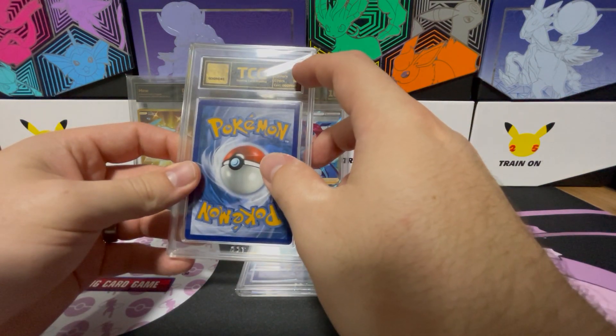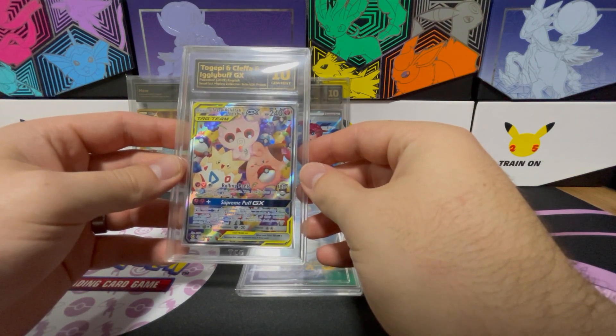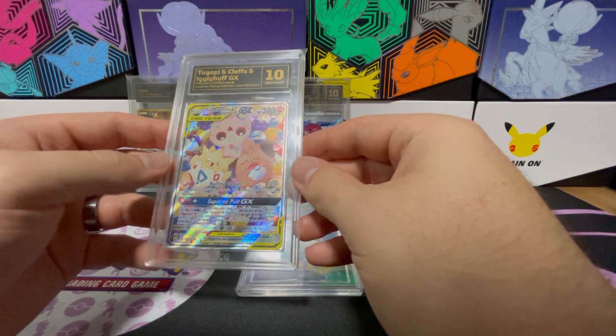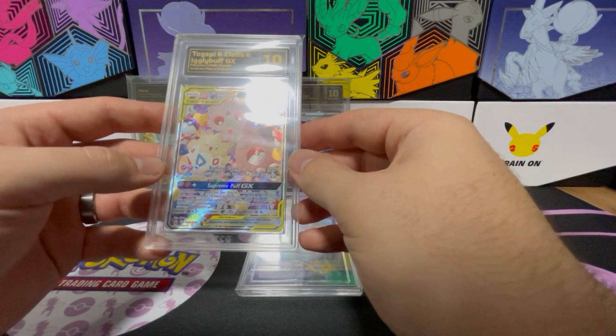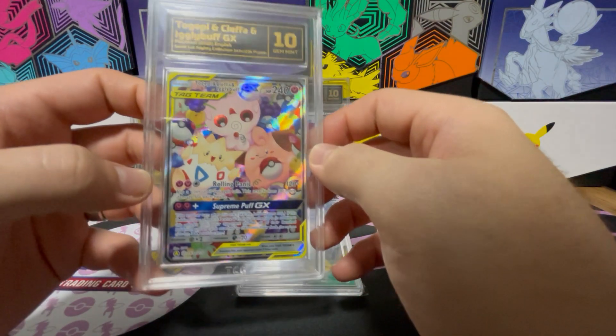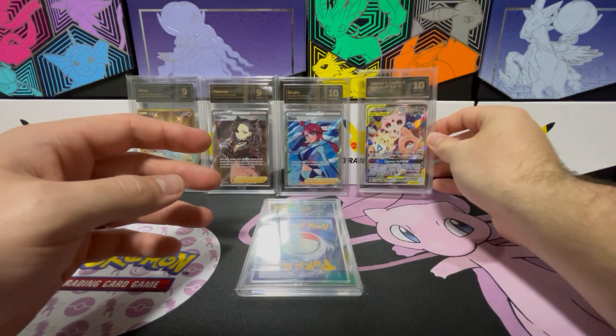Next one we've got, once again with a Centering of 9 but a Gem Mint 10, is the Togepi, Cleffa, Igglybuff GX from the Small but Mighty Collection — the promo in that. I looked at a few of them and made sure I really wanted one that was well centered, and as you can see by the grade, I got a very good well-centered card.